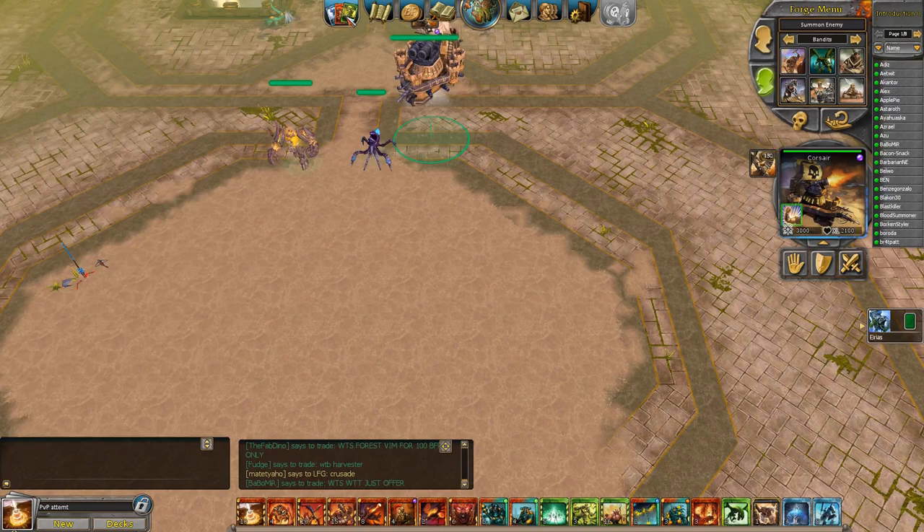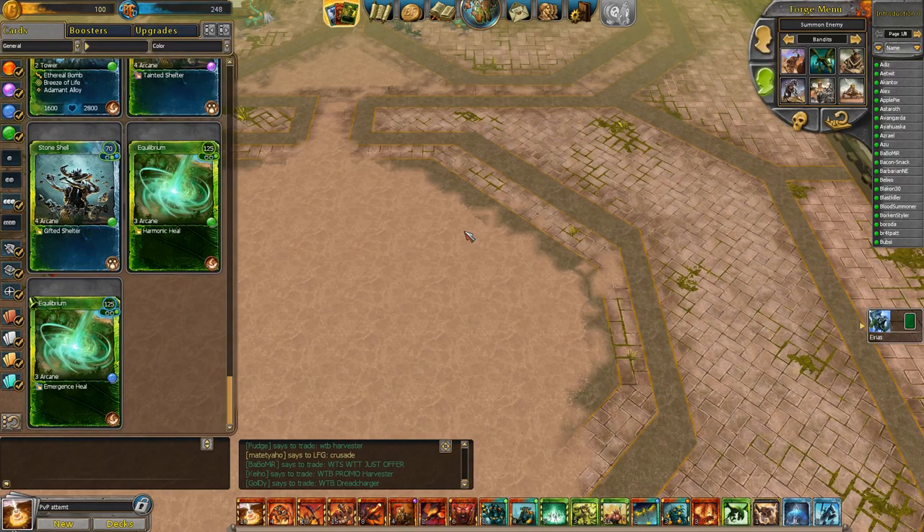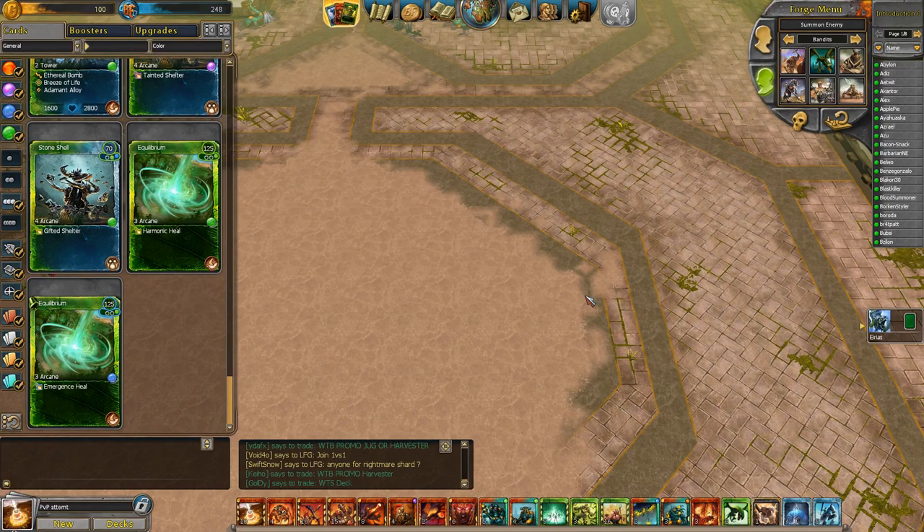Hopefully you found this helpful going through my thought process of what cards I put in the deck, what I prioritized getting, and what I prioritized upgrading. The biggest card I want is probably a burrower, but they're overpriced because everybody wants them. For me the cost-benefit is better to buy fire stalkers and vileblood, and spend battle forge points on a gladiatrix or more skyfire drake charges. In my next video I'll go through a 2v2 and walk through my thought process using this deck.